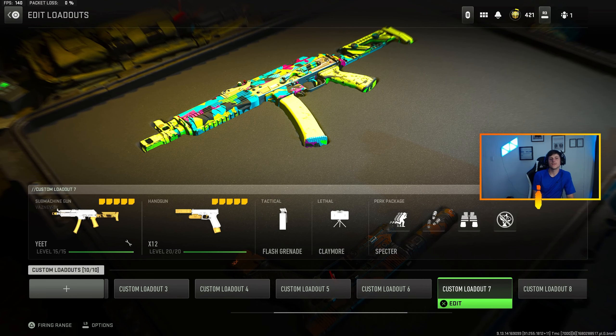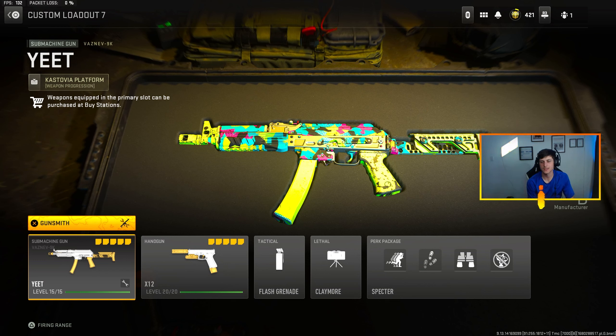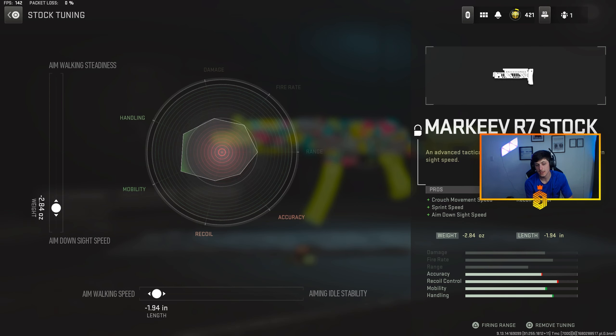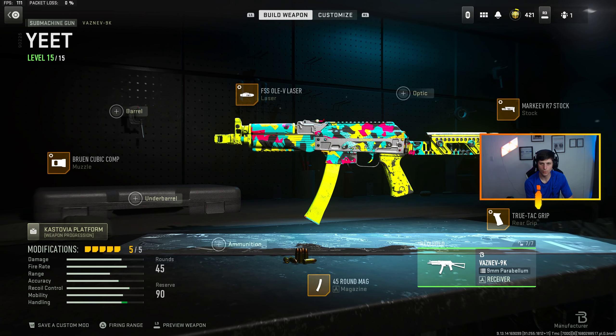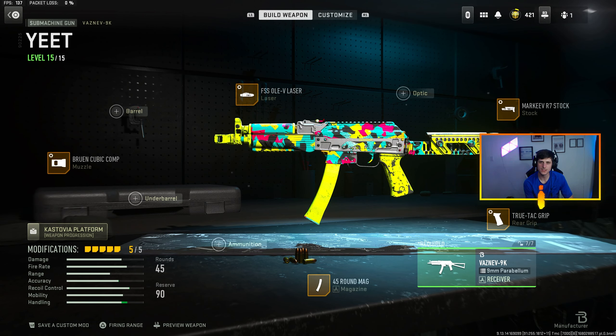The Vaznev-9K has been solid since Warzone 2 was released. I like it because it's a really solid sniper support but also dominates up close — great hip fire, extremely accurate when you ADS. We got the True-Tac Grip at minus 0.55 and minus 0.19, Marquee R7 stock at minus 2.84 and minus 1.94, 45-round mags, FSS OLE-V laser at minus 0.37 and minus 37.84 feet, and the Bruen Cubic Comp at minus 0.57 and 0.28. Super solid gun — it's been rock solid throughout the entirety of this game and I think it's gonna stay.